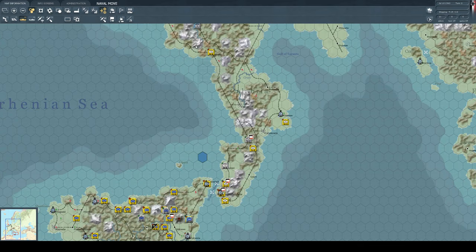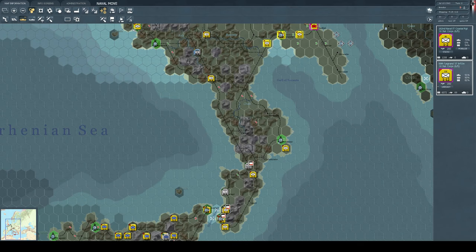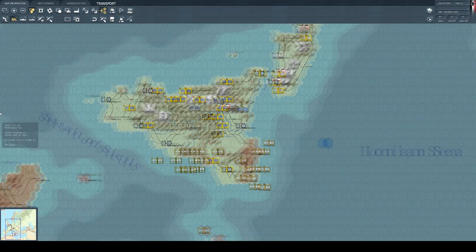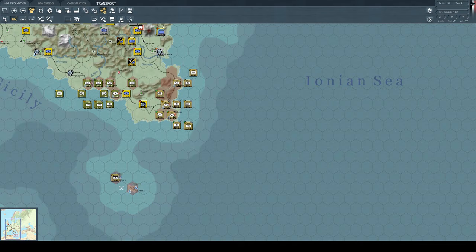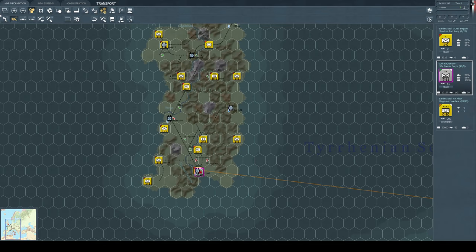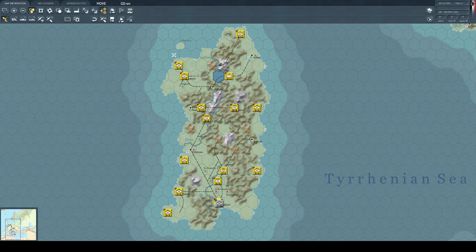There's no point in having them fight in Sicily when they should be in Italy. That's what we'll do. I think that is about it for this turn - turn one, nice and easy. Move that unit down to a location spot - that fire train movement was unnecessary.